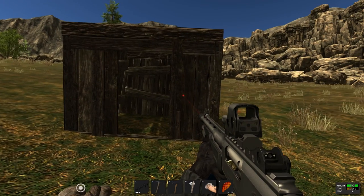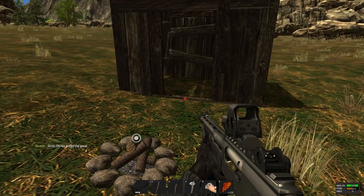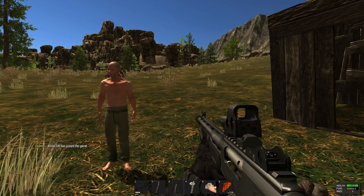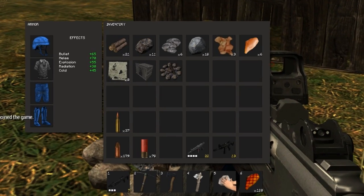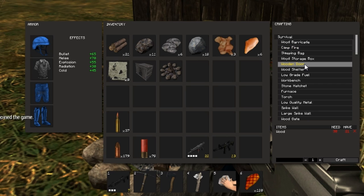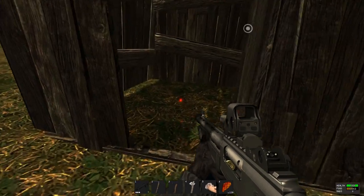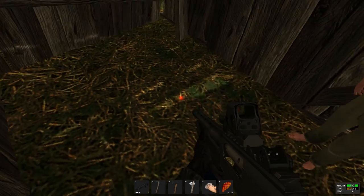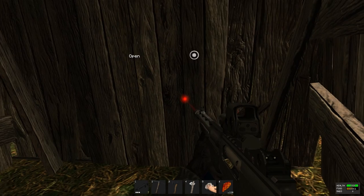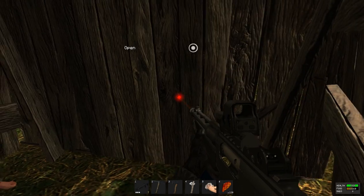You also need a door. A shelter is great, but if you're near the spawn area a fellow player may come and rob you, kill you, and take your stuff. So we want to prevent that. Using wood, you create a door — and now we have a complete shelter that keeps you protected from the elements as well as other players.